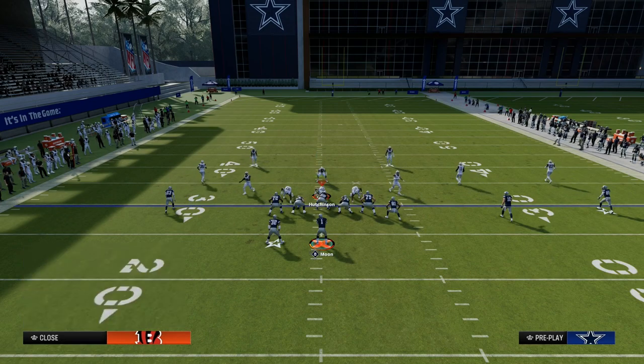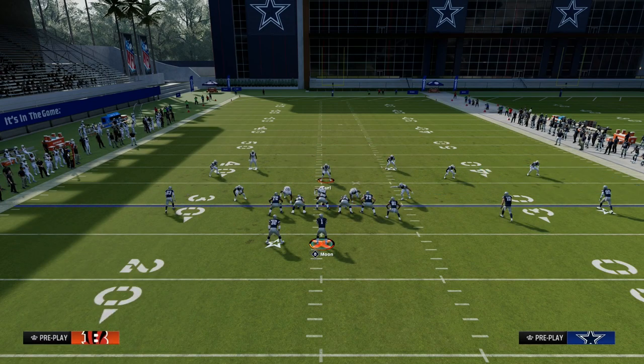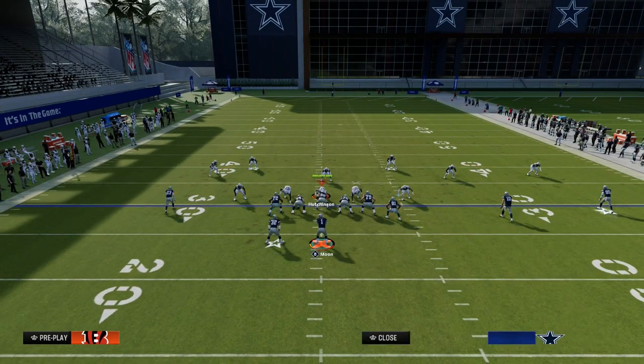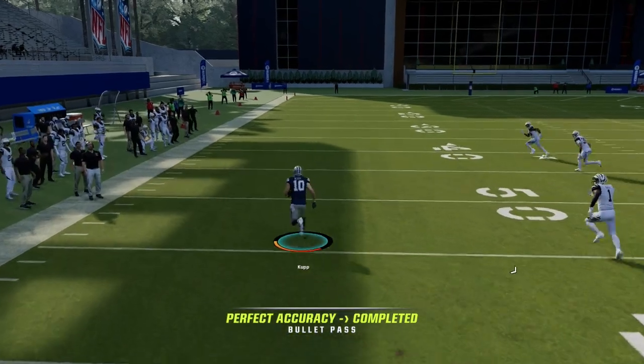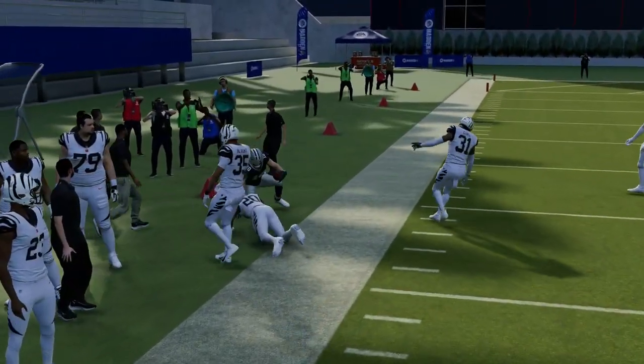What this requires from your opponent is they have to kind of user the post. The way that might look would be this mid read on the field. We do have our running back blocking, so we should be able to pick most blitzes up. And then you see there's that drag that really does a good job of working backside against some of these formations.